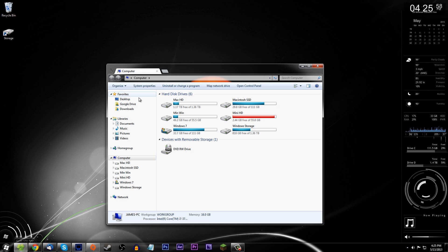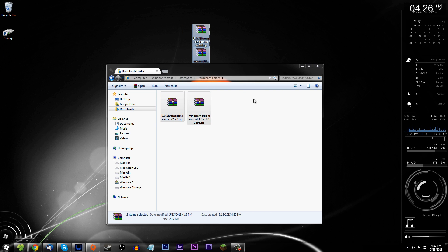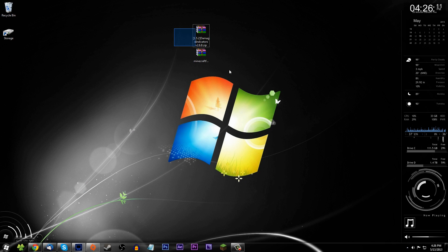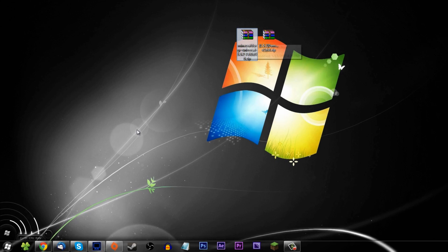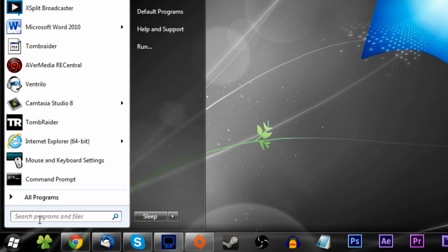Go to your downloads folder and you will find the two files. I'm going to put them on my desktop for safekeeping. Now that you've got that done, let's go ahead and install Minecraft Forge — this is what you have to do first. To go to your Minecraft folder, go ahead and click Start and type in %appdata%.